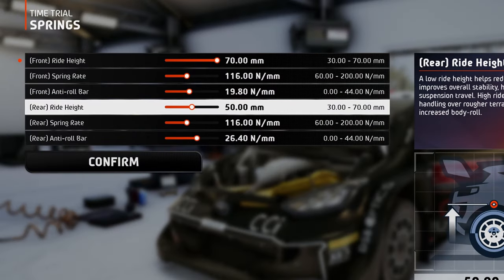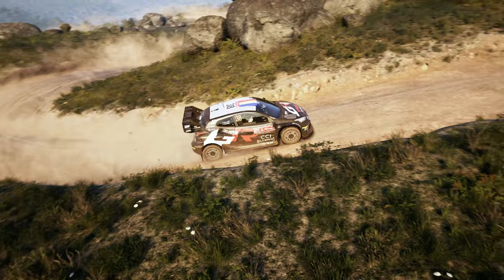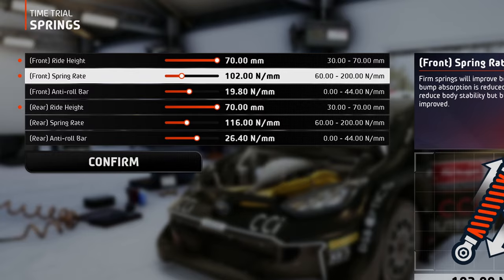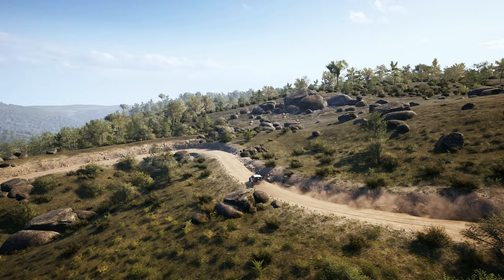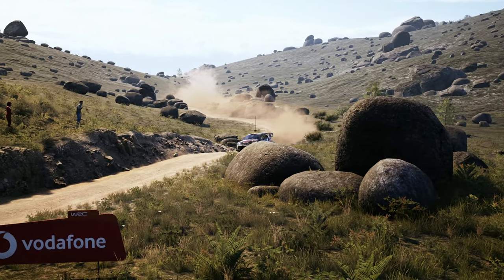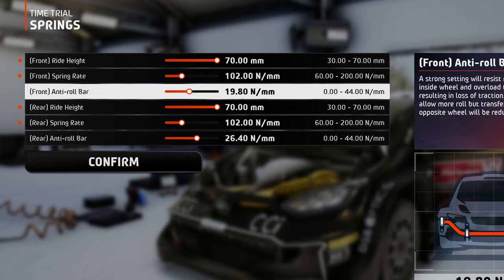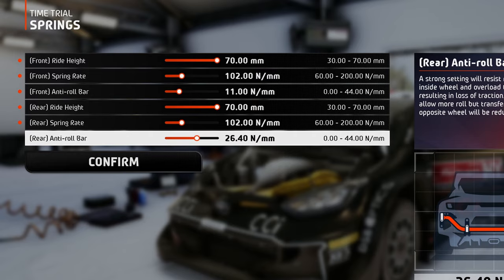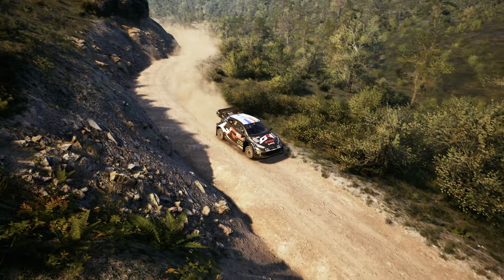On the springs tab, raising the ride height is a must, because you want to be able to get over those bumps and ditches as safely as possible. The spring rate should be set on a softer side, but not too soft, because you want manageable stability and you don't want to hit a bump stop too many times, as that can lead to loss of control. For the anti-roll bars, also a soft value will do the trick, so the left and right wheels are allowed to move more independently over the bumps.